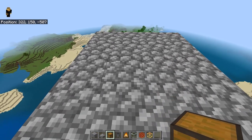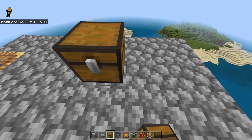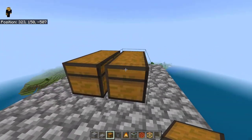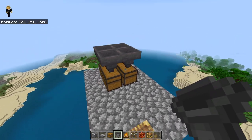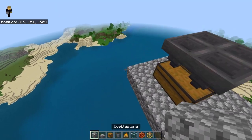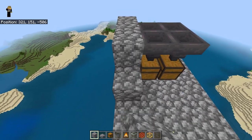Next, place a chest on the third block. Place four hoppers on top of the chest, then make a two-block wall around the chest like this.